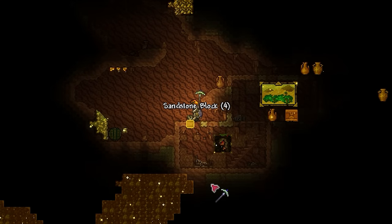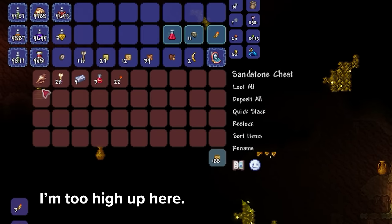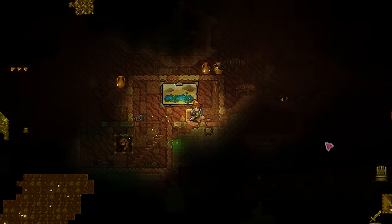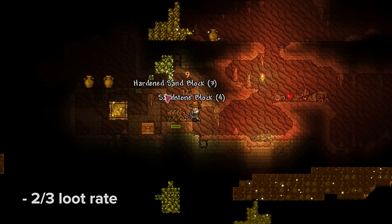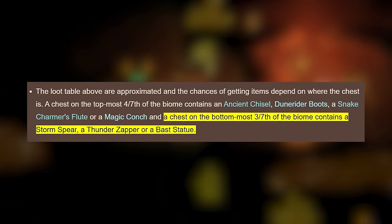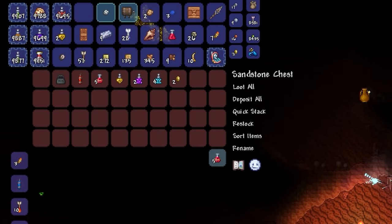Speaking of down there, with the way sandstone chest loot works, you're actually going to want to make sure you're in the bottom section of the biome, since this is where our weapons in question will start to appear. And with approximately a 2 in 3 chance of getting what we're after in these chests, it shouldn't be too long at all until you've got either your Storm Spear or Thunder Zapper in hand.